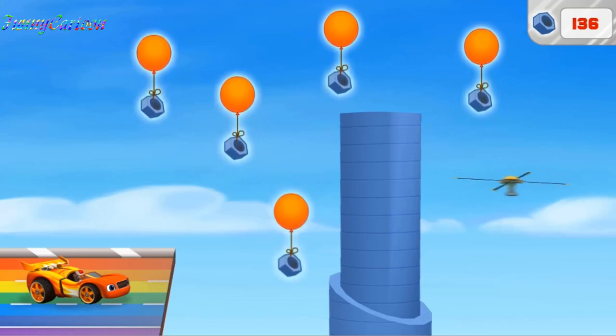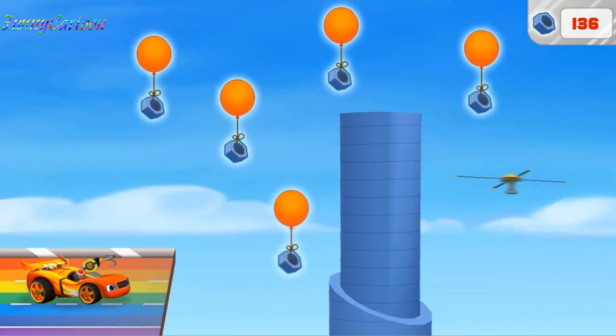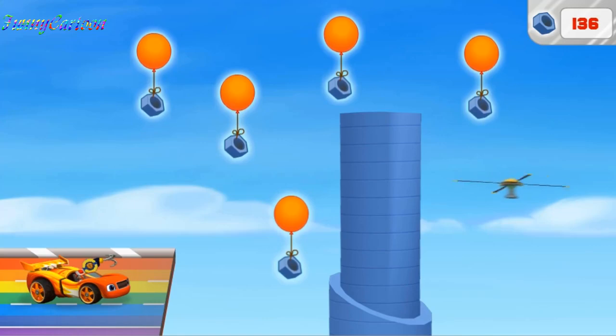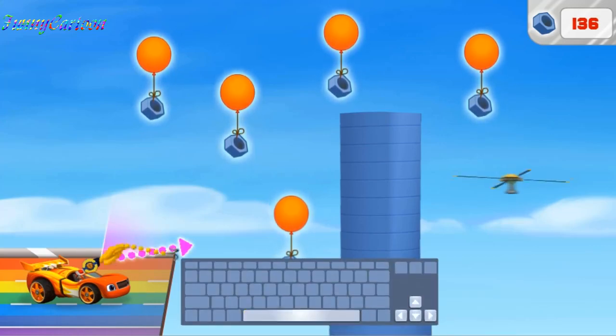We need to lasso it with my grappling hook and rope — let's give it a try! Grappling hook activated! We need the right trajectory! Now press the space button!